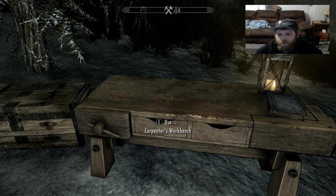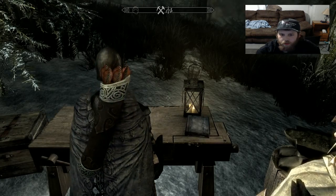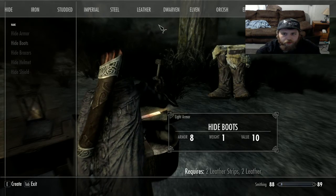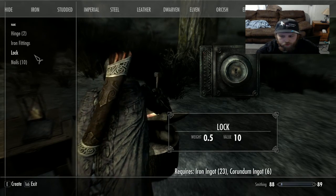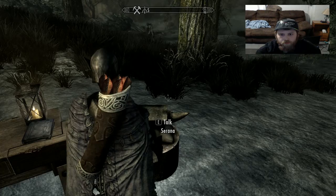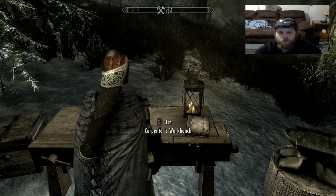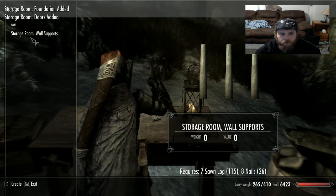I gathered some stuff already and I'm going to see what I need here. We need three locks. We're going to materials — locks — which I should have enough stuff for. I'm lagging a little bit. That's what I'll need, and build.